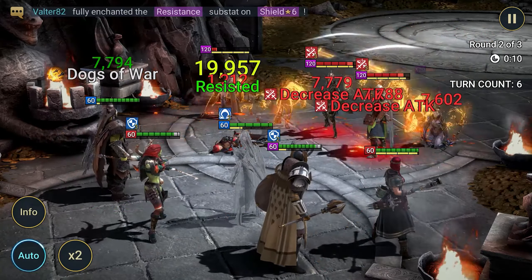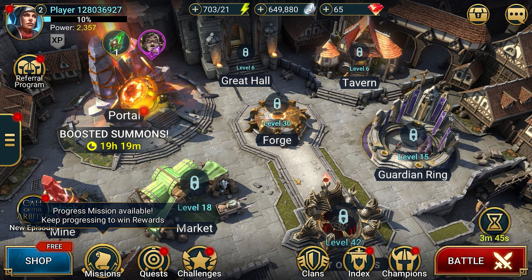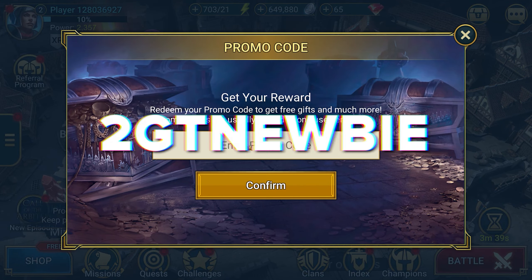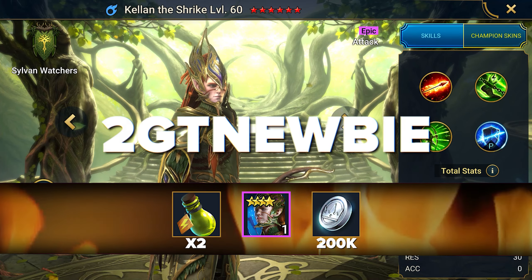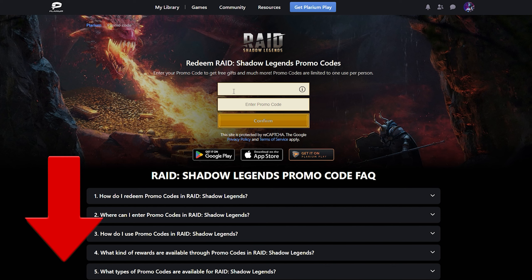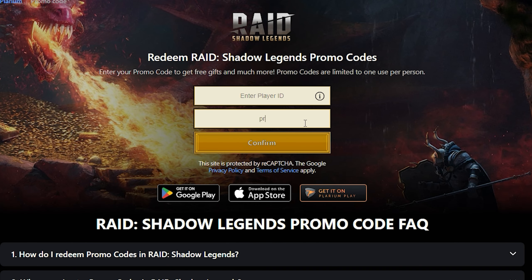We have two cool free epics, but no Kellen yet. Let's get him as well. If you are playing on PC or Android, open the side menu, go to the promo code section, and enter the code 2GTNewbie. This will give you the epic character Kellen and a set of resources for his leveling and development. To enter the code on iOS, open the description — there is a special link for you to enter promo codes using your ID.